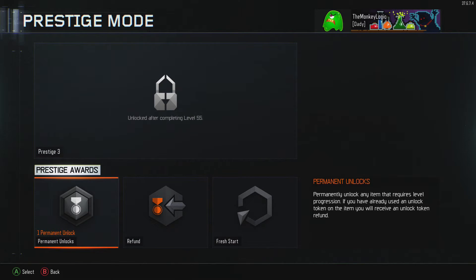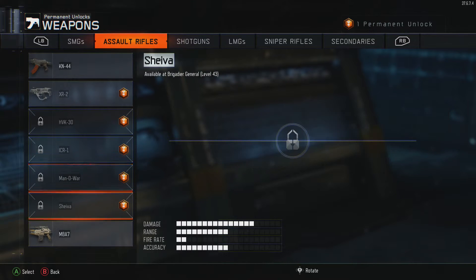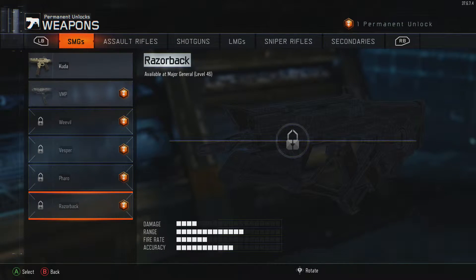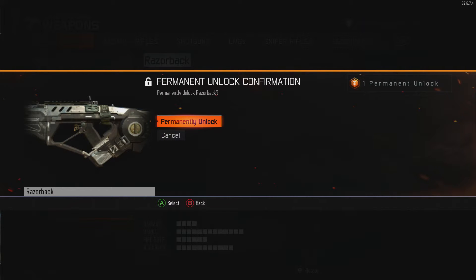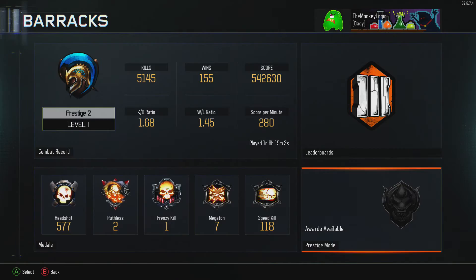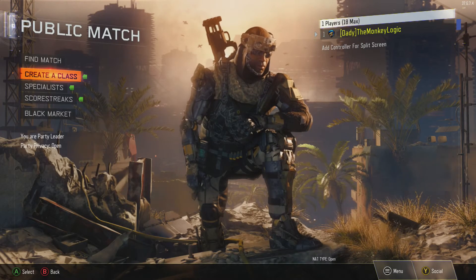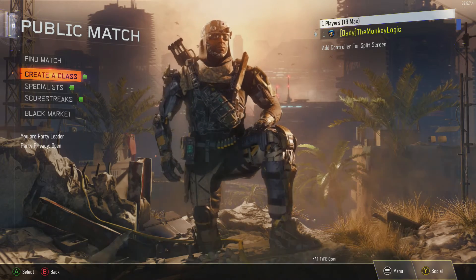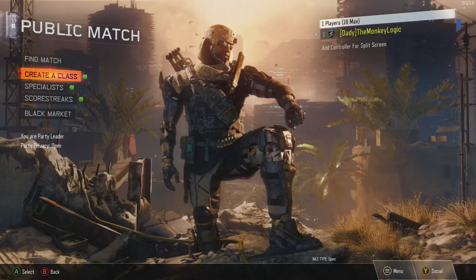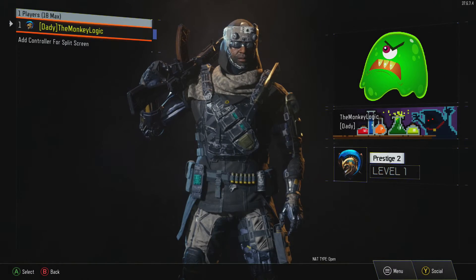Permanent unlock — we're going to go to weapons. I already did the M8, so SMGs — Razorback. We're permanently unlocking that. So there you guys have it, I am Prestige 2 now. Slowly working my way towards the Diamond camo for SMGs. Trying to get a bunch of SMG clips together, maybe make a montage to commemorate the road to Diamond. There I am — Second Prestige. Let's go.